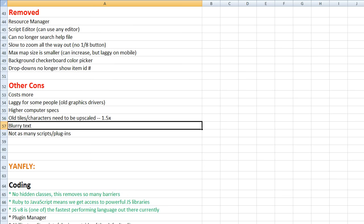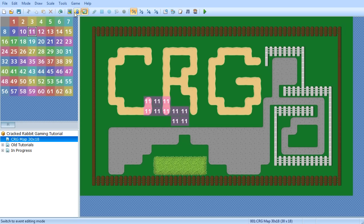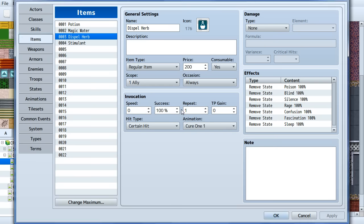Blurry text — some people complain about this. The text has a lot of anti-aliasing, and some find it really blurry. I think it looks okay, but it does look softer than Ace, where the text had very little anti-aliasing and looked a lot sharper. Personal preference.